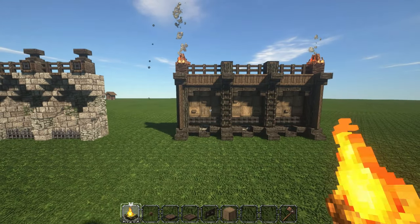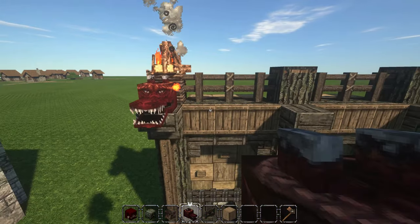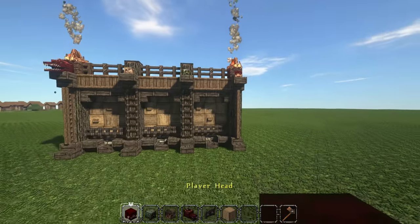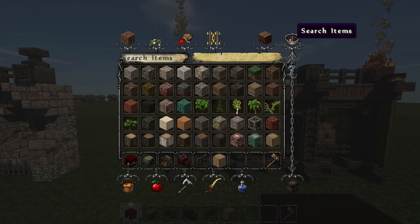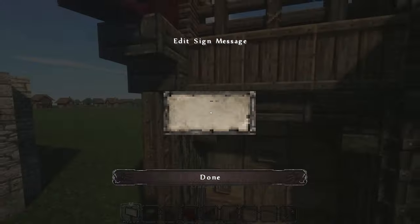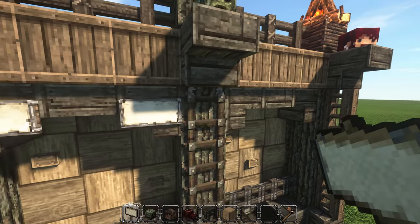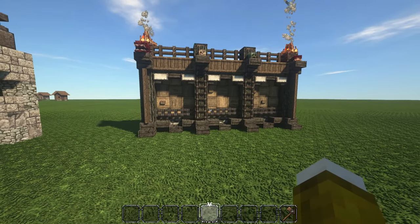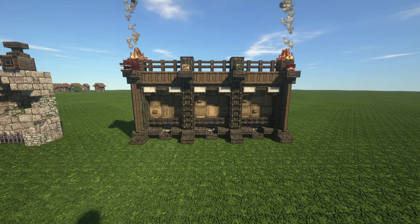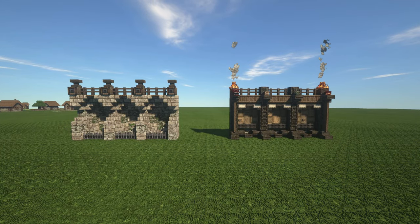Last but not least, I threw a few heads on there — you don't even have to use player heads, you could put a dragon head if you really wanted to. It just adds to that tribal feel. I also put a sign up as a personal touch — you don't have to, but it adds a splash of color to an otherwise muted color scheme. And that is the tribal forest design — it looks really, really cool.